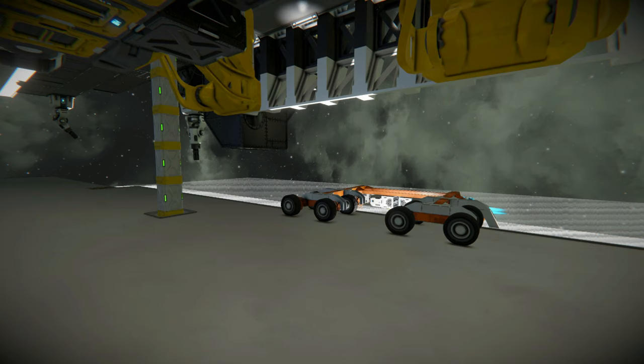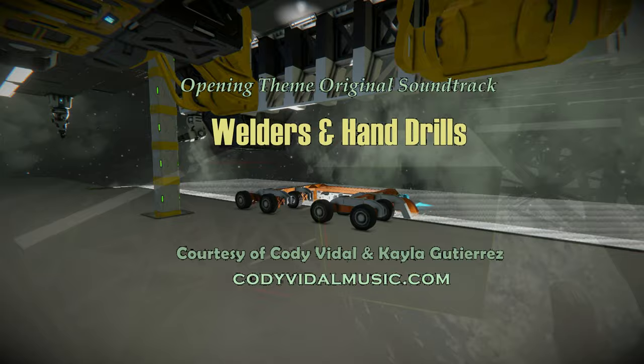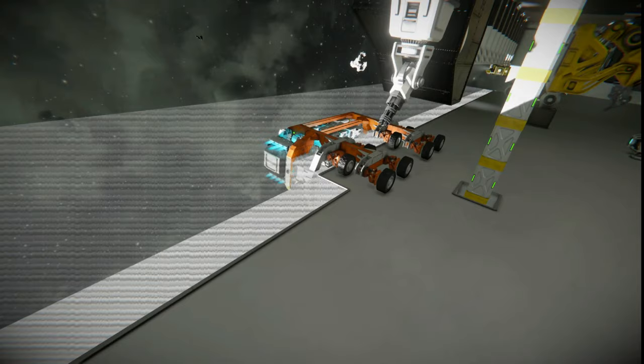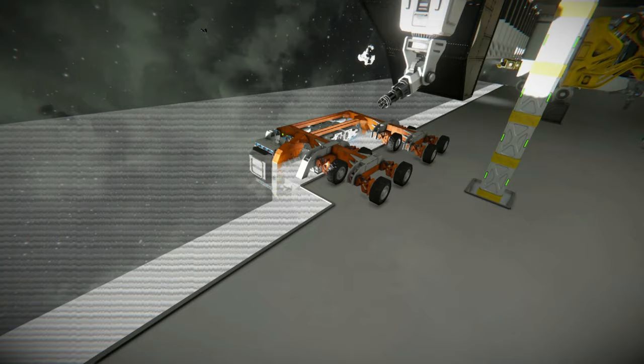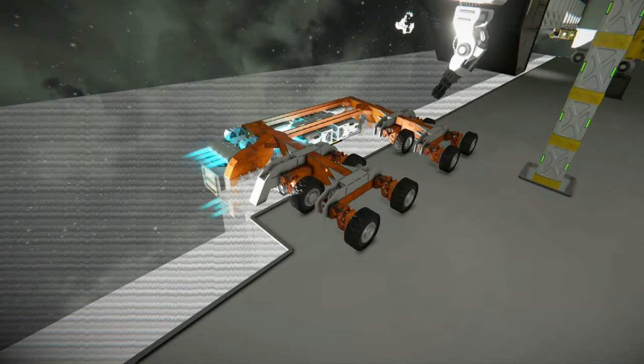We left off in the last episode building and using this wall builder drone to automatically run back and forth along a projected wall, and weld up that wall while I go take care of other parts of the build. There was a little problem that emerged after using the drone for a good while. The wall builder has an incredibly large carrying capacity of five large small grid cargo containers, which, including the welders, it can hold about 30,000 steel plates — which means a lot of weight.